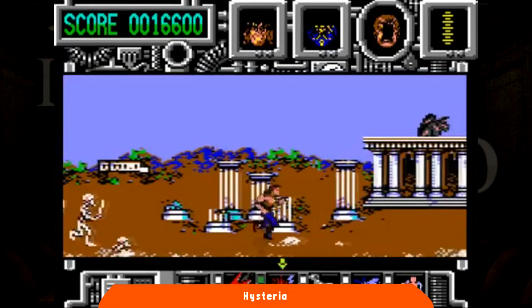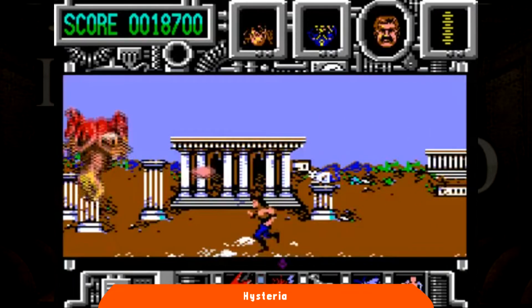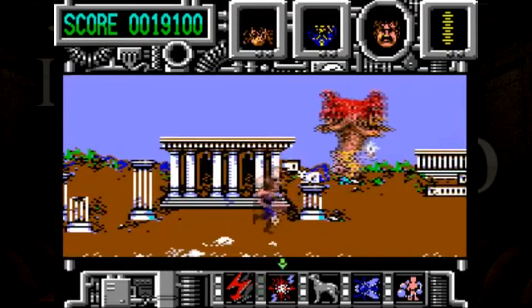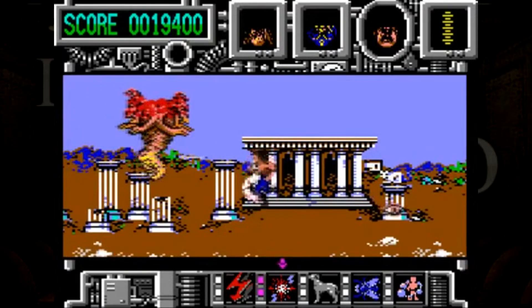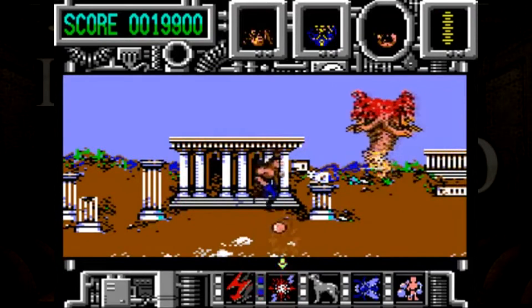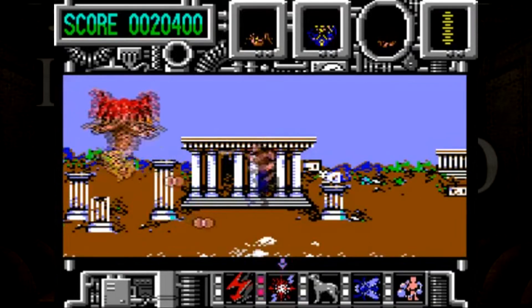Noi controlliamo un guerriero in stage a scorrimento orizzontale, capace di viaggiare nello spazio-tempo, ed in ognuna delle tre ere presenti dovremo raccogliere dei pezzi di un'entità che a un certo punto si materializzerà e noi dovremo affrontarla ogni volta. Di Hysteria colpisce moltissimo la grafica sia nel disegno che nella programmazione, con uno scorrimento fluido e ricco di parallasse. Nemmeno si può ignorare la tremenda difficoltà, elevata anche per gli standard dell'epoca.